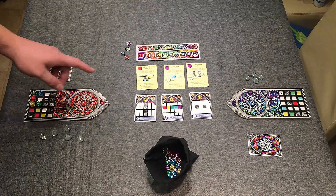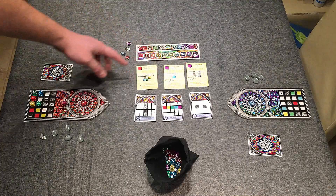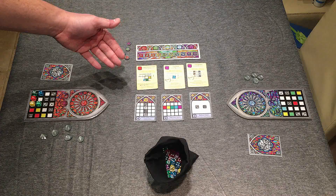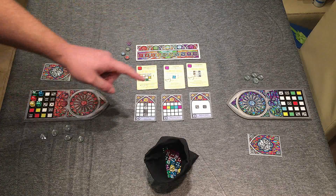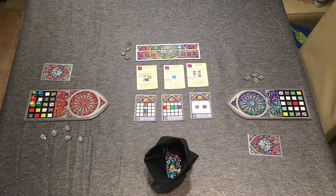On the table itself we have the score track, and we have what are tool cards — these are ways of manipulating your player board a little bit. We'll talk about those later, and these are public scoring objectives. Again we'll talk about them in final scoring.